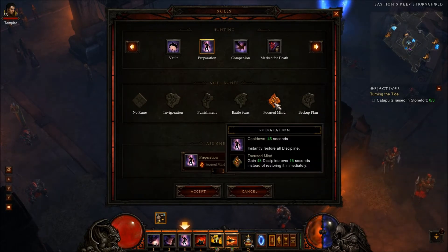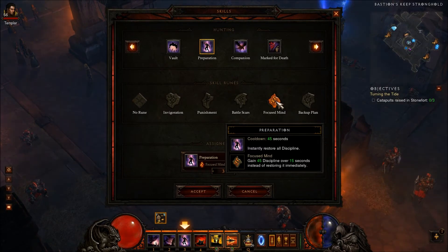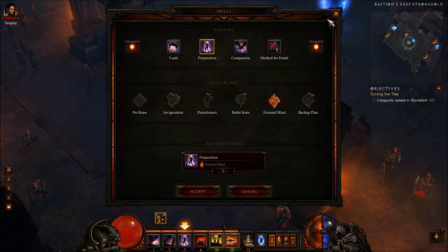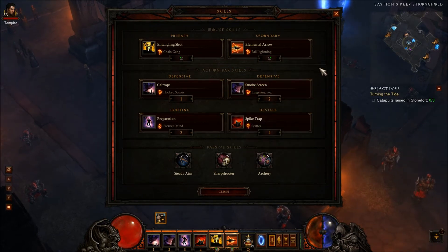Focus Mind is unlocked at level 44 — one of the higher level runes you have to unlock. It changes the mechanics on Preparation: instead of instantly restoring discipline, you gain 45 discipline over 15 seconds. I only have 30 discipline, so this restores more than my max over 15 seconds. That means if used correctly, I can use lots of Smoke Screens and really up my survivability.